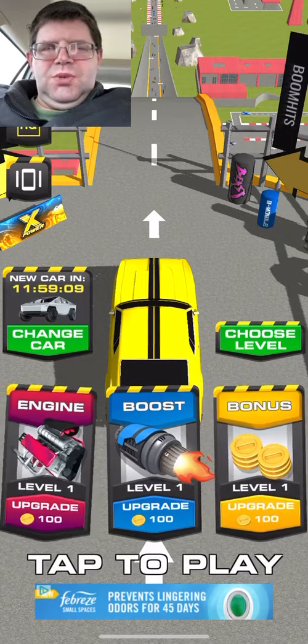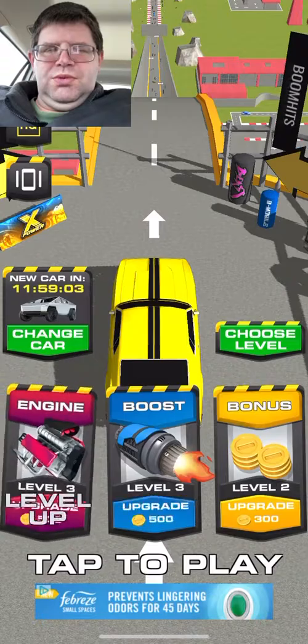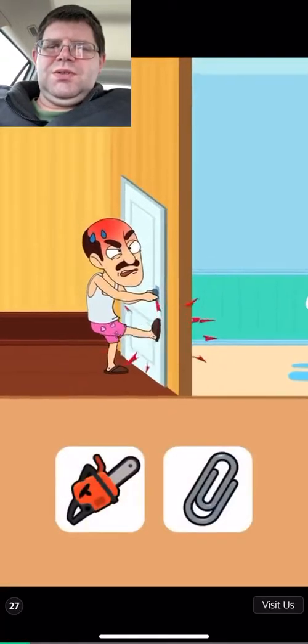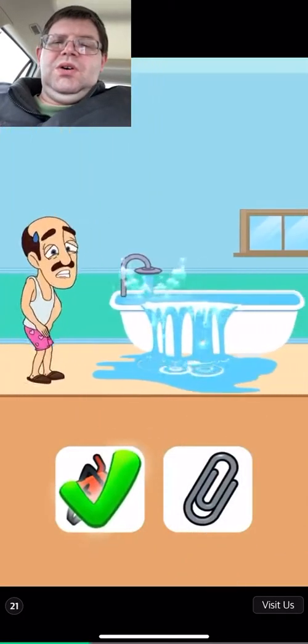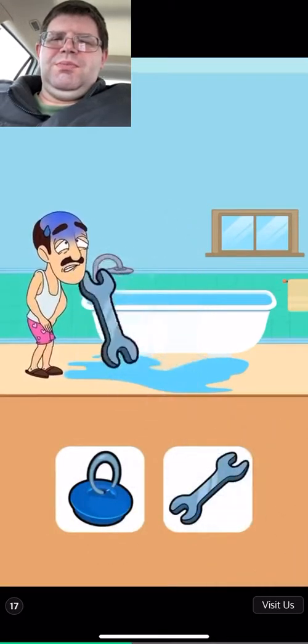Alright, we got engine and boost. Let's boost up, shall we? Engine and boost. We got another ad because we're trying to get our engine up another level, so we could go over there and get a little faster so we could get a better jump.